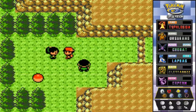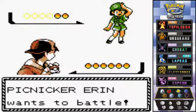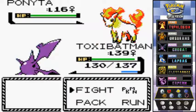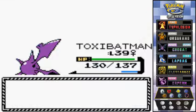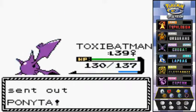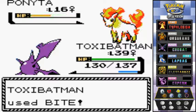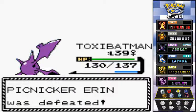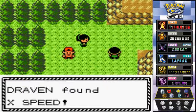Another trainer wants to battle. Here we have Picnicker Erin — she's coming out with her Ponyta. First time we're seeing Ponyta in a while, and it's only level 16. I thought they were gonna be stronger, I really did. She's coming out with another Ponyta — I'm just gonna stick with Crobat. Let's go with Bite Attack. We won — that was easy. Let's see what this item is: we have ourselves an X-Speed.